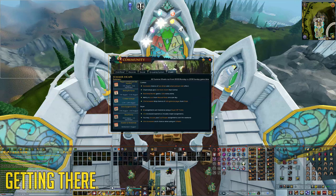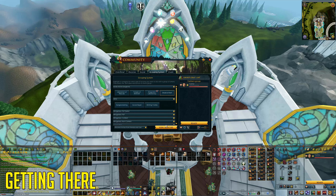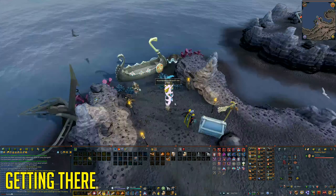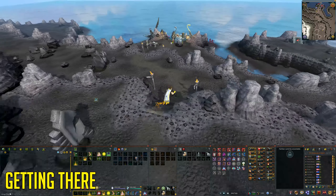Before we go any further, I'm going to show you how to get there. To get there easily, make a group, ready up, select the Shadow Reef aka Elite Dungeon 3, complete your group, and then teleport there. The group system seems a bit buggy. Another way of getting there is by using a Ring of Kingship, going to the Dungeoneering Island, and then walking east towards the little boat where you can enter the Shadow Reef.